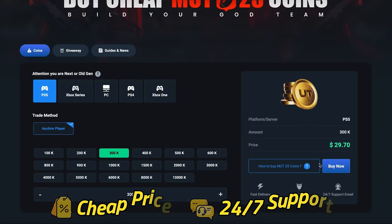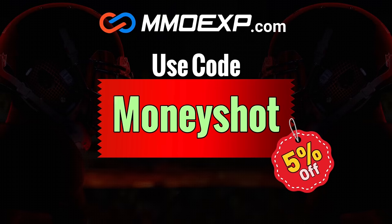If you guys are looking for fast, cheap, reliable Madden coins, check out my sponsor at mmoxp.com and use discount code MONEY SHOT to get five percent off your order — link in the description below.